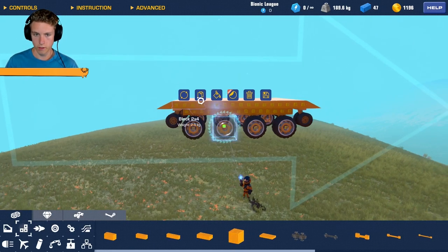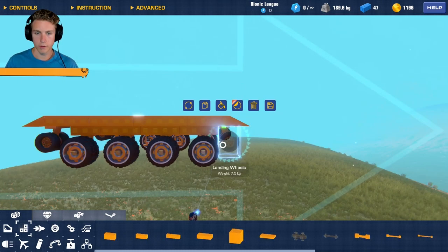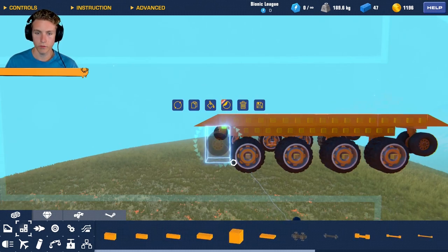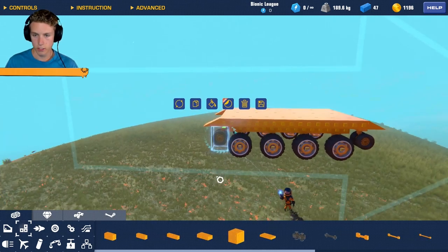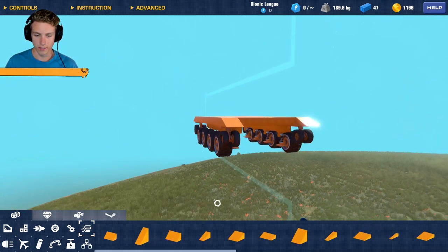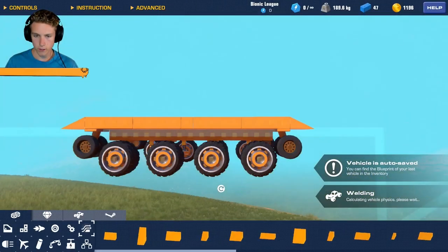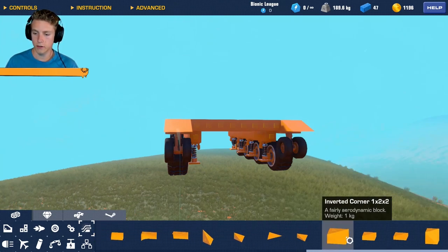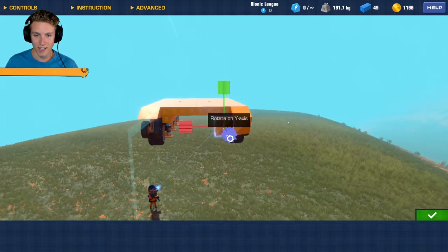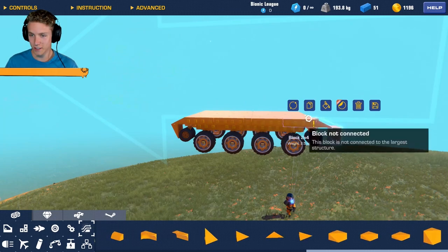Now let's make sure all the wheels are going the right way on this side - they are not, so flip, flip, and flip. These guys are only fixed on one rotation so we're not going to have them powered. There's not really a point of them being powered since we're not going to be climbing any insane mountains, just standard hills. Looking good so far though, it's looking like a tank. Let's go ahead and scoot this all the way down and flip it.